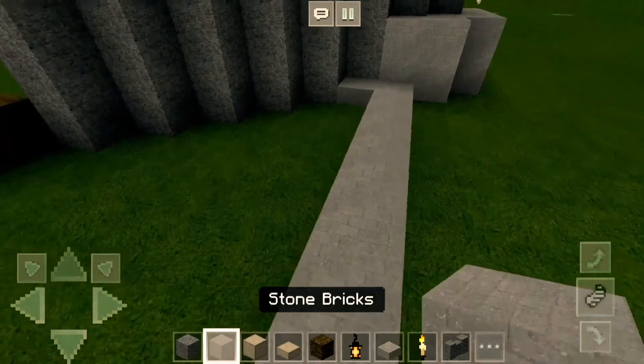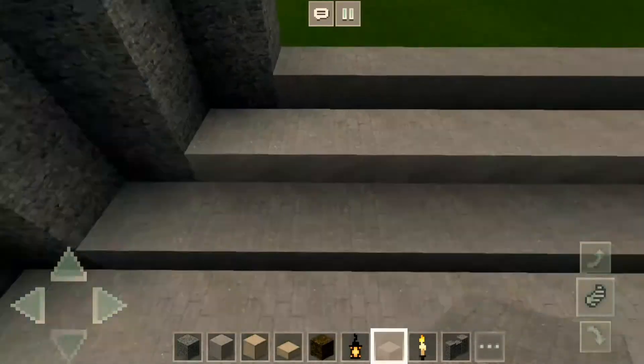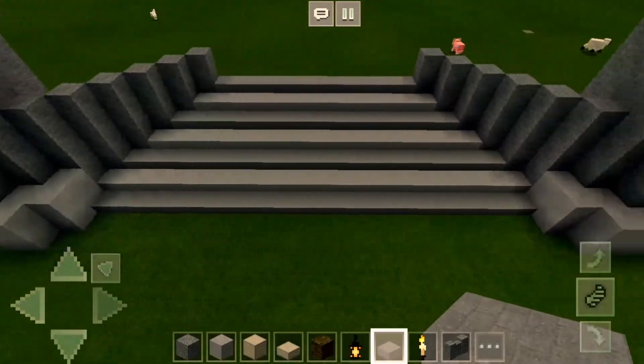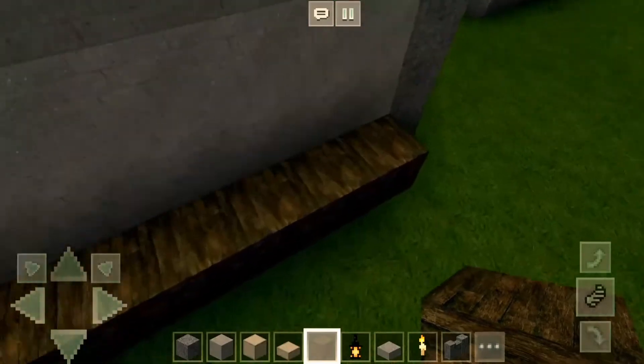Then you just want to rapidly increase it with a staircase grid. Okay, now it should look exactly like this. Now we're gonna bring this up here.